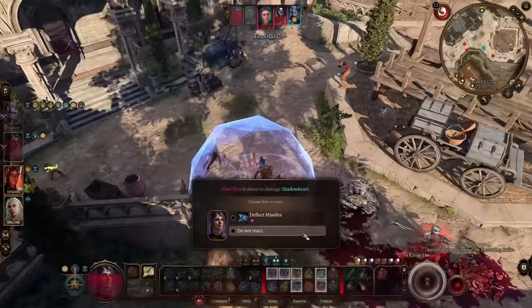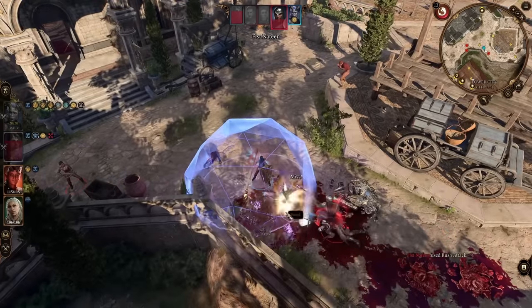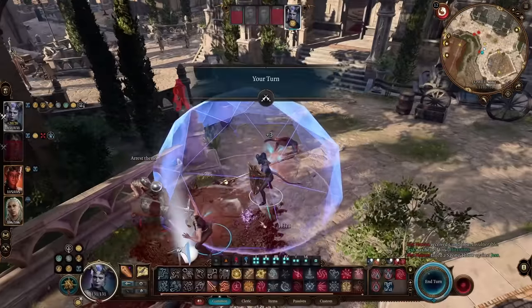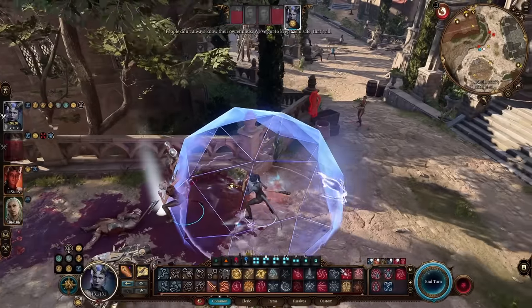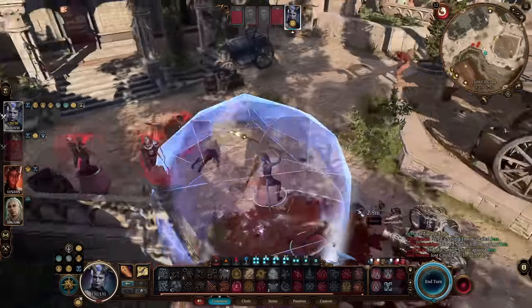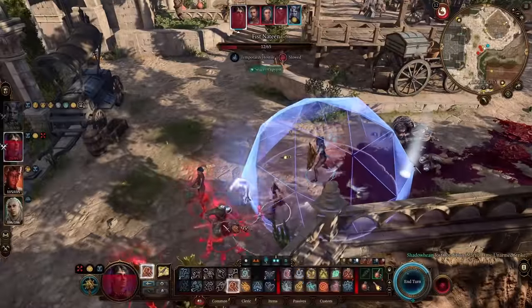One important tip: if you are using your bonus action for a normal basic attack without spending a ki point, you need to alternate your attacks. Do a main action attack, then a bonus action attack, then a main action attack, then a bonus action. If you do both main action attacks back to back, you will only get one bonus action — alternating them is how you get all four attacks.